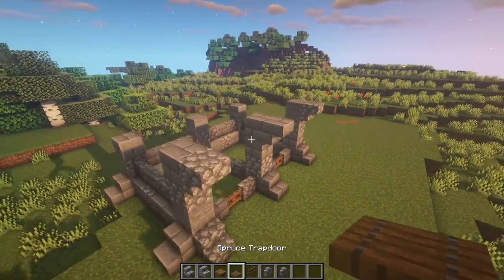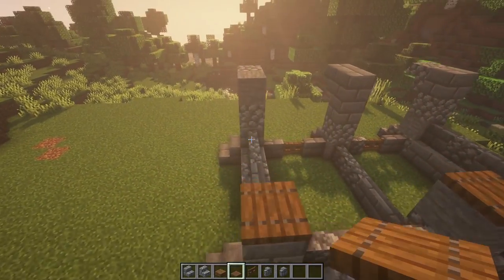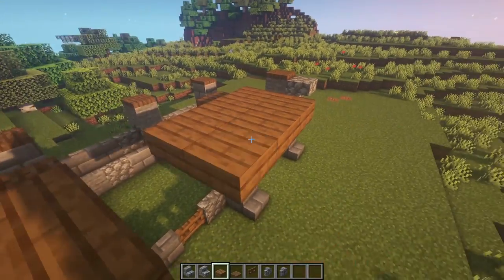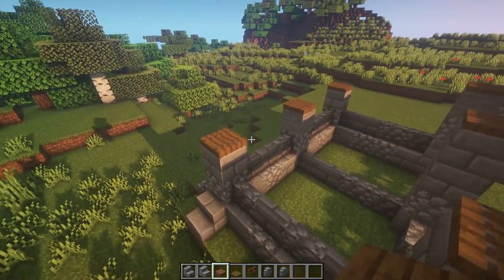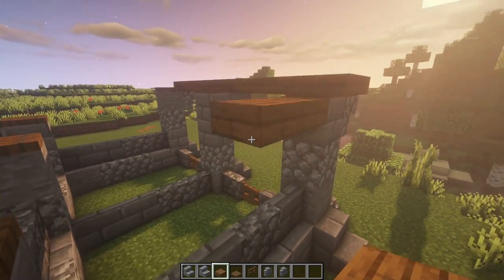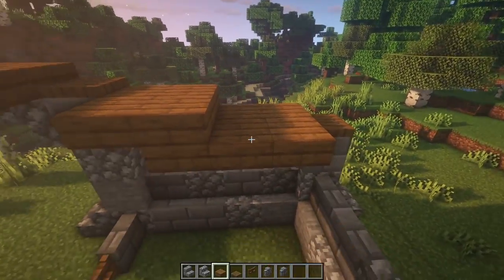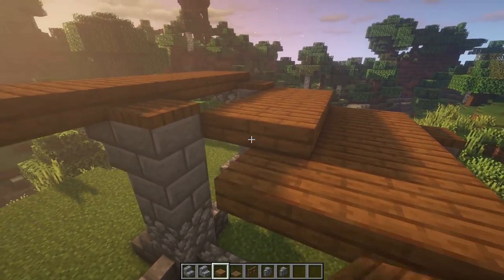Now let's start working on the roof of this stable. It's a pretty difficult one — it can get a little confusing, but if you follow along you should be fine. On top of all of the pillars you can just start by placing some trapdoors, then take it out by two. Fill it out all the way — I'm using spruce slabs for this. Over here some slabs: two, one, two, one down, and one, two. This is basically how we're building the whole roof, so if you're confused pause it and go along as I do. You can fill this out with slabs all the way.